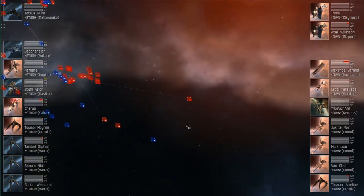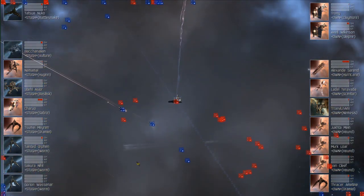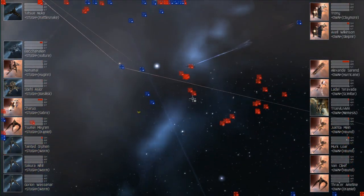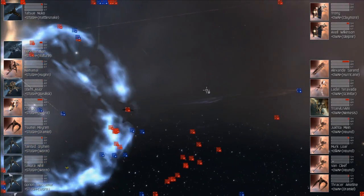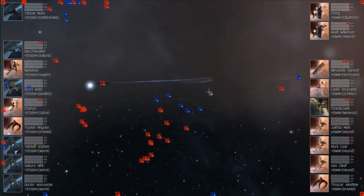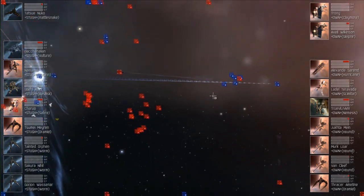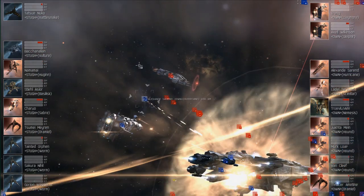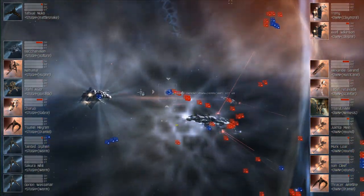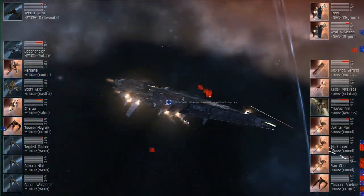This is surprising — that Golem went down so fast. We saw a target painter at least in the mid, so maybe they were expecting to not be under quite as much damage pressure. I thought the Basilisk would be able to keep it up without a problem, but obviously four stealth bombers plus four Battlecruisers is a lot of damage — and that damage on those bombers was doing max against that Golem.